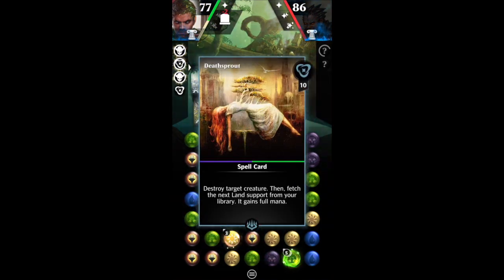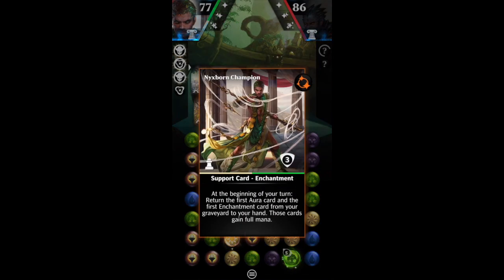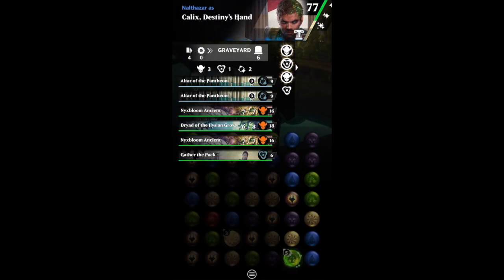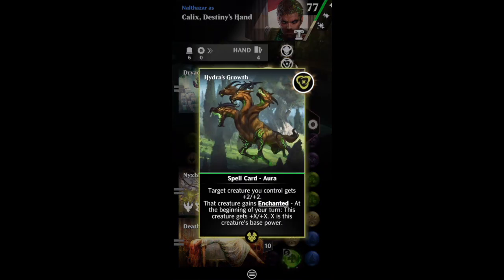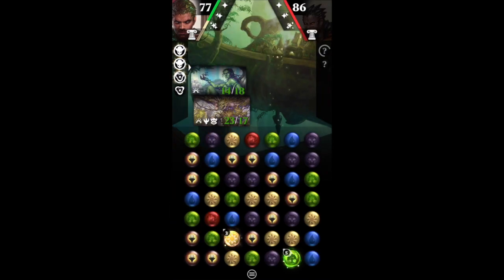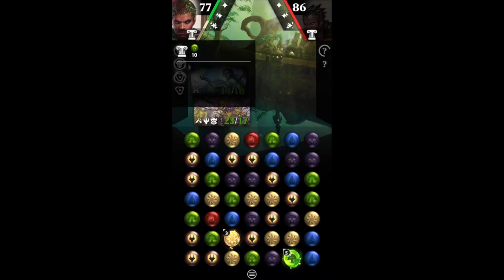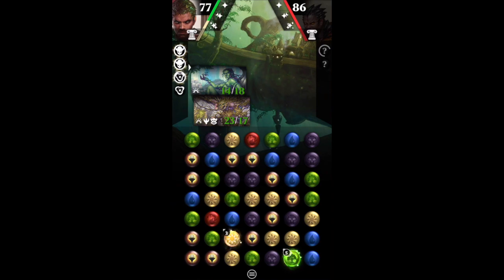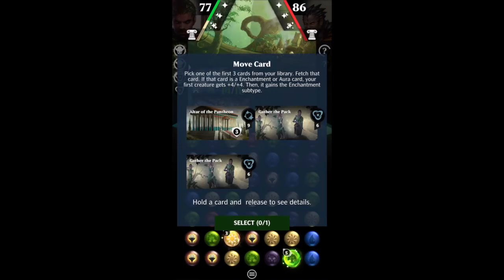So what's happening? Calix's third is down. Nyxborn Champion is giving us two cards a turn. I used Gather the Pack to throw things into my graveyard, and so I'm getting those creatures back every turn. Furthermore, I'm casting Hydra's Growth every single turn because I get it back for free — since it's an aura, I can cast it and then just bring it back. My Devotion is looking pretty good at 10. Once you get that third ability down, you can get quite a lot of Devotion really quickly if you build a deck around Devotion.